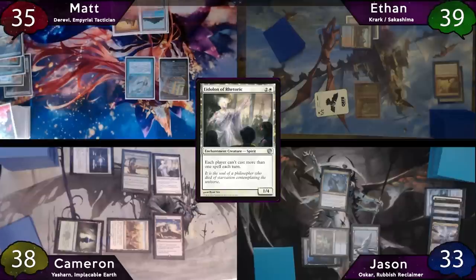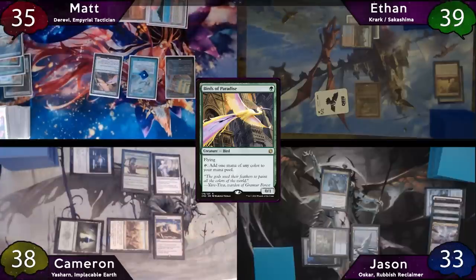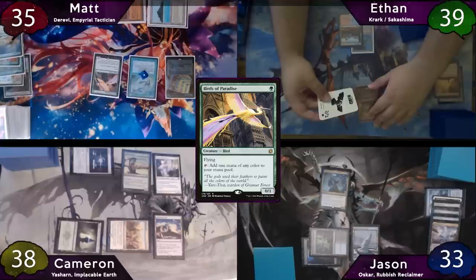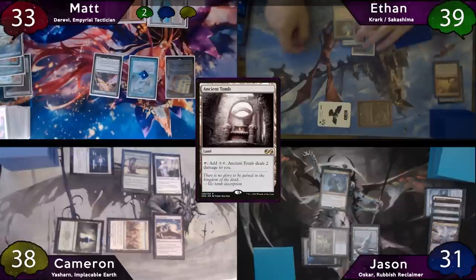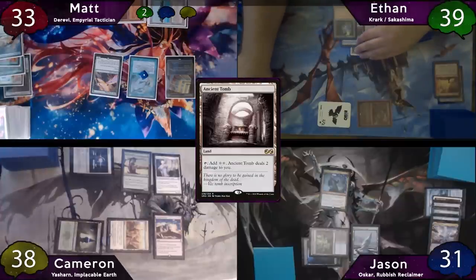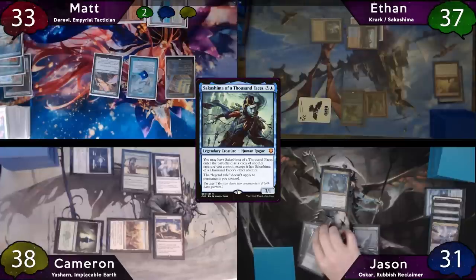On his upkeep, Matt does not take damage from Mana Crypt and will pay the 1 to his Mystic Remora. Then on his main phase, Matt will cast Birds of Paradise and then just passes to Ethan, who will immediately move to combat and will swing 2 in the air at Jason and 2 on the ground at Matt, and they both just take the damage. After this, Ethan will play his Ancient Tomb and tap for 4 mana, taking 2 to the Tomb to cast Sakashima, copying Krark.